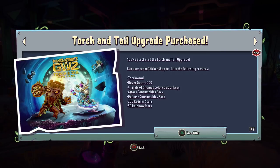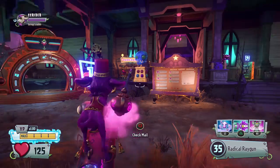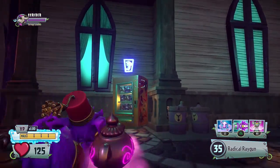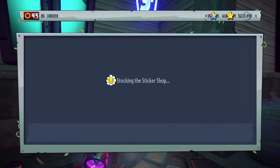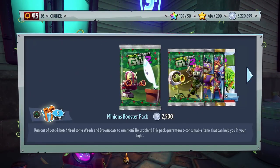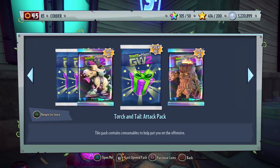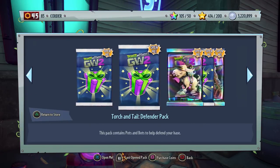Okay, so here we are back in the backyard. I had to restart my game, and even though it does say to view the offer, you can also tell that there is stuff in our sticker shop. So if you're not getting it right away, try resetting your game — that might be what you have to do. This will be through the perspective of somebody who already has Torchwood and Hovergoat. We already have all of the keys on this profile, so basically everything they're trying to give us we already have, and it should just be giving us coins.